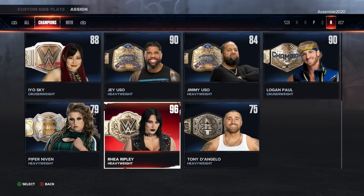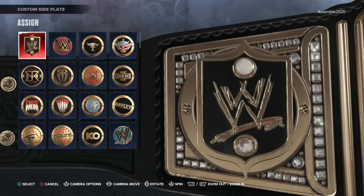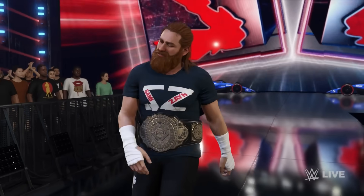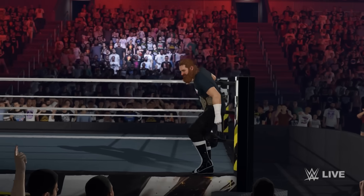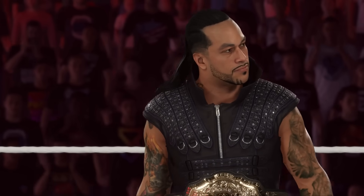It doesn't automatically apply though, so hopefully 2K will patch this. Rhea Ripley's side plates are on her championship by default. With Sami Zayn, I tested this in Create a Championship - when assigning it, he has the Sami Zayn side plates for the IC title by default, but in the entrance he comes out with the standard WWE side plates instead. Even after manually removing and reapplying them, they still come out with the standard WWE side plates. People are also reporting issues with the world title looking wonky in their game, so hopefully 2K will get all of this patched.